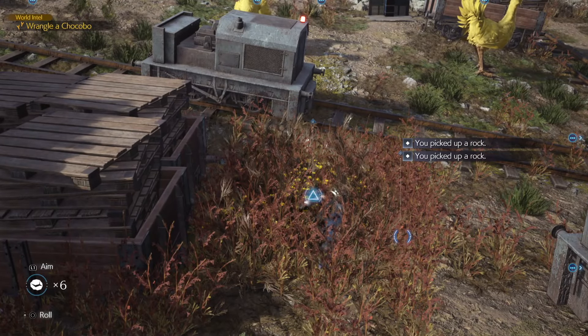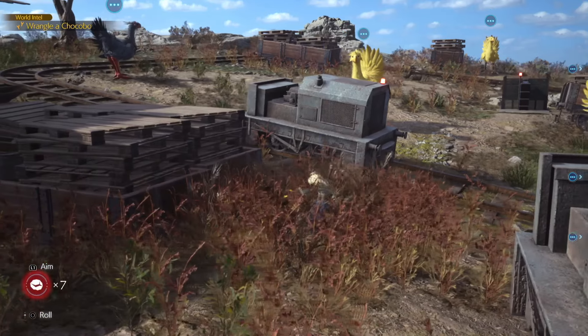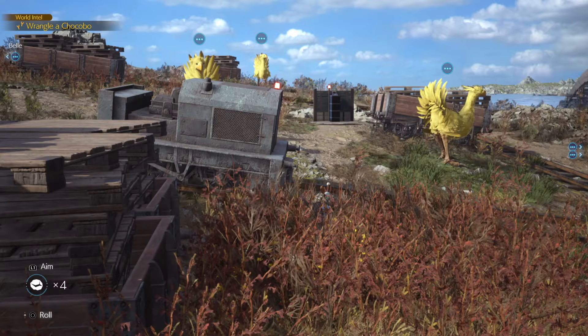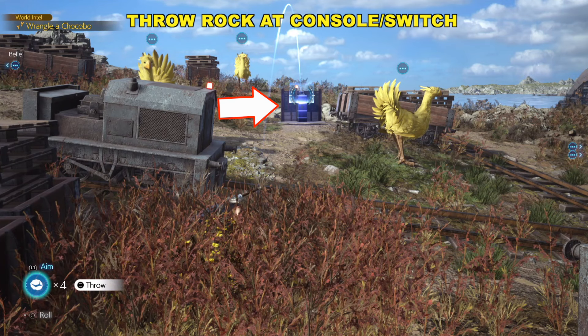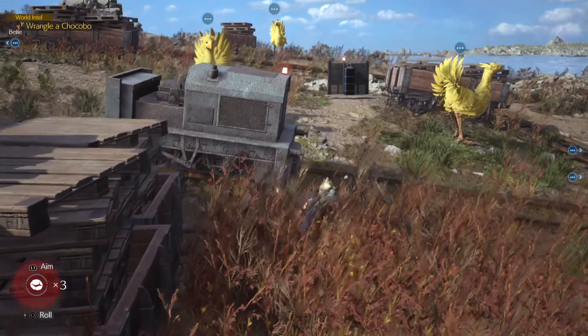Head over to these shrubs here — there are more rocks, might as well pick them up. You might have been like me, throwing rocks all over the place with the Chocobos having no interest in them. That's because what we need to do is target this console — this switch back here. Aim with L1, throw with the square button, and hit the console or the switch.